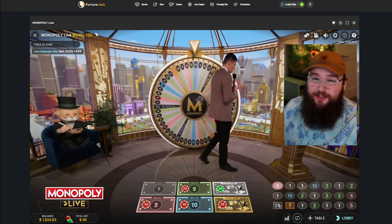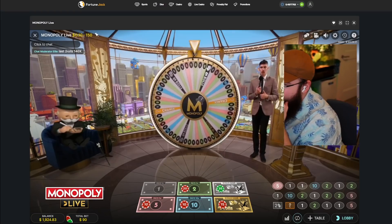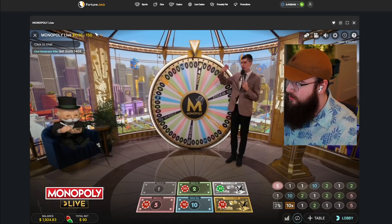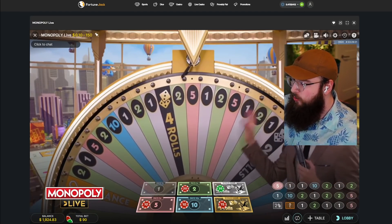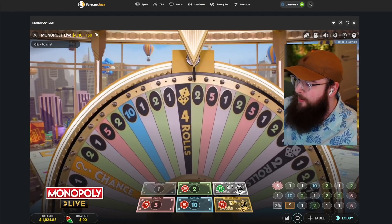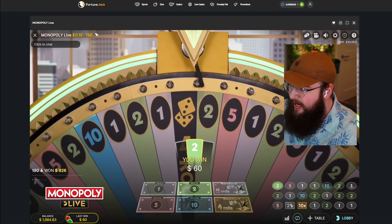What is going on guys, it is your boy Fencer GG and today we're gonna be doing a little bit of the Monopoly Live god strategy. Is that a four rolls? It could actually slow down and hit a four rolls on our first spin — no, it's a two. Okay, so I didn't have time to set up my bet completely, but basically what we're gonna do is the god strategy.